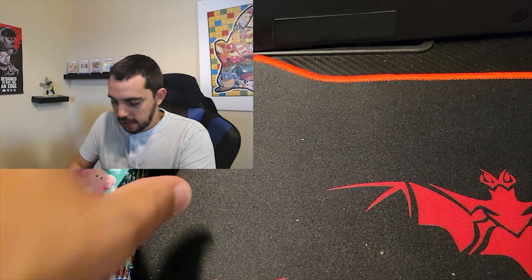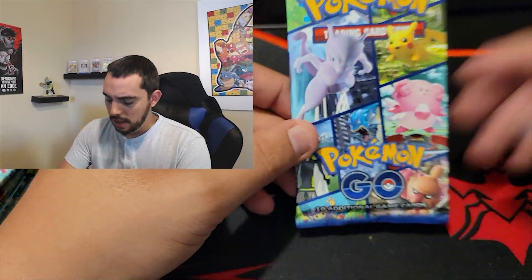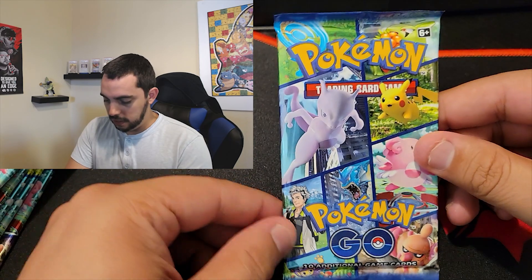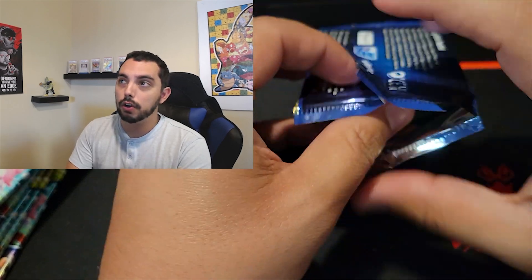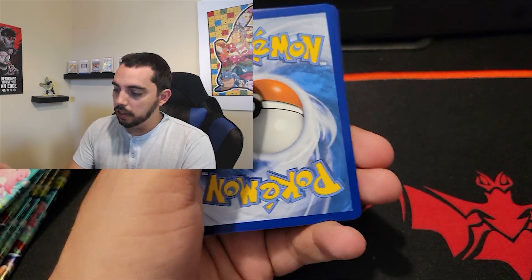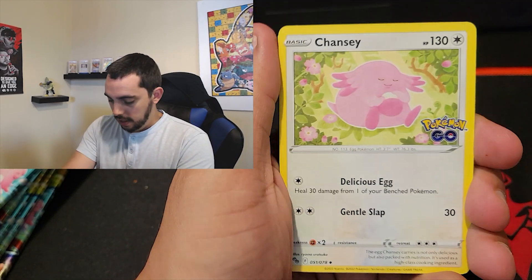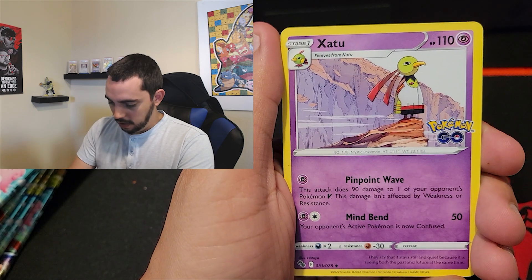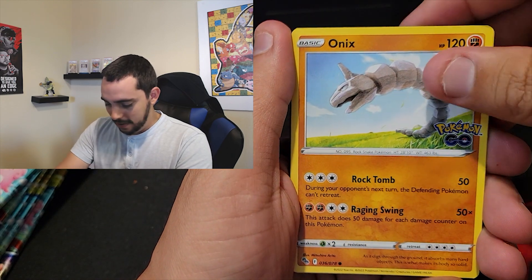I'm really excited here. I pulled the Alolan Executor box earlier and I ended up pulling an alternate art Clefable. So that in itself was a dub. I think all of them can be holo cards — it's a win because every one of them is gonna be holo. Chansey — look at this — not to mention all of these are Pokémon Go related. Pokéstop — like you don't see this Pokémon card — but Pokéstop in itself, Onyx of course, and look out because there's a chance we got Koffing.